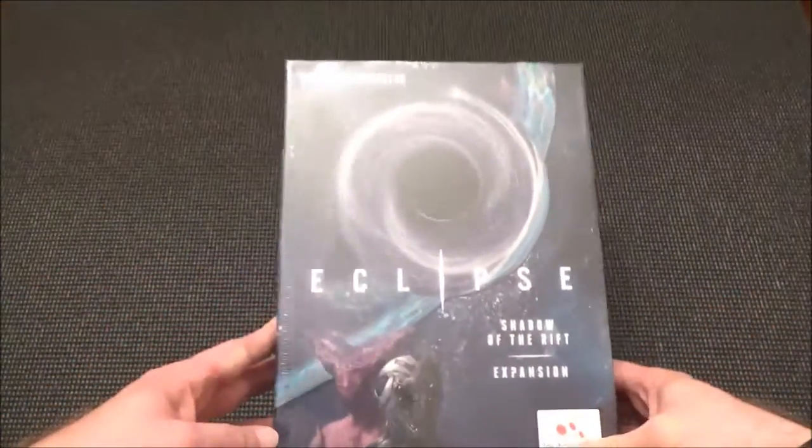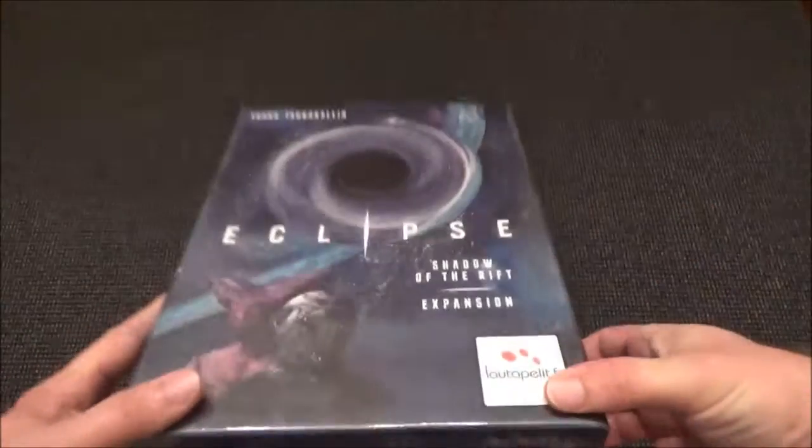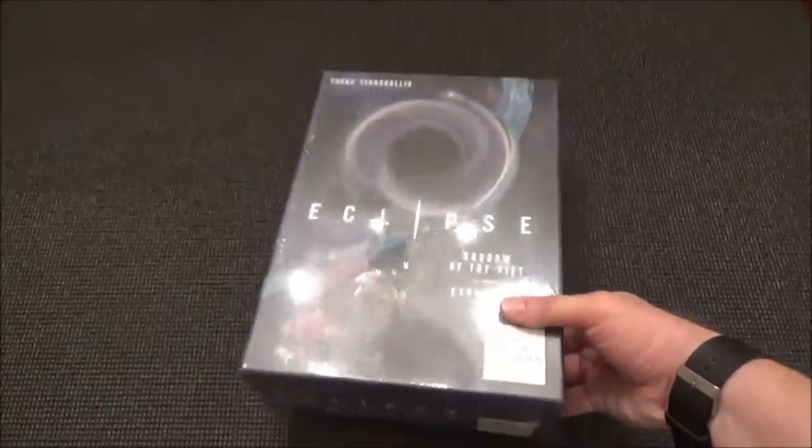Hello, this is Wild1. I'm still in the middle of my Legendary Encounters Alien playthrough, but I got something in the mail that I thought I'd do an unboxing video for. Someone had told me that there was another expansion out for Eclipse — I had Ship Pack 1 and Rise of the Ancients and I didn't realize it was out. It's called Shadow of the Rift. So we're going to do a little unboxing here.